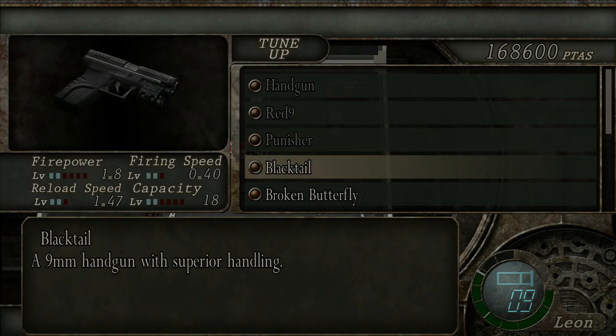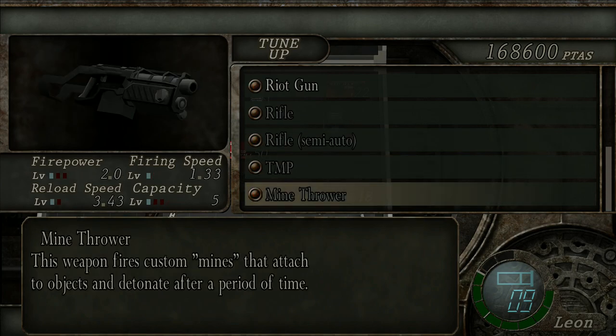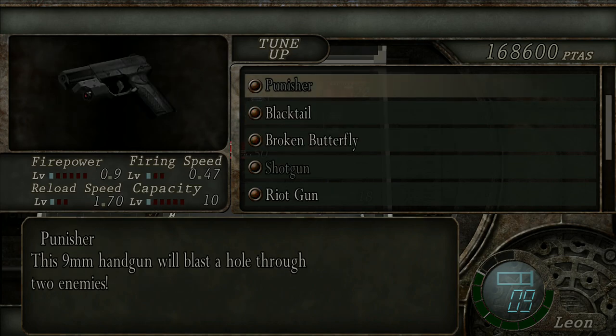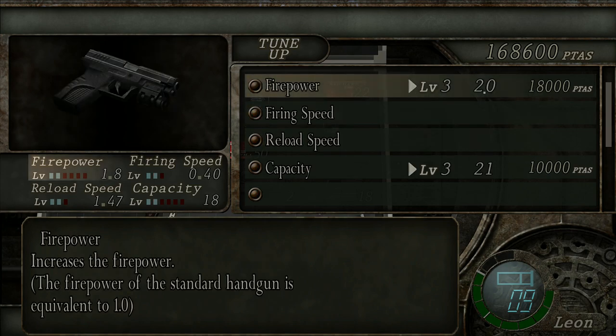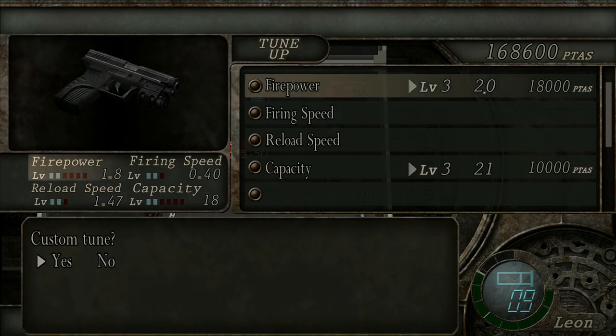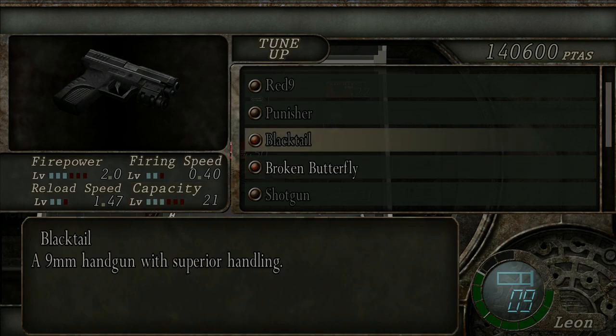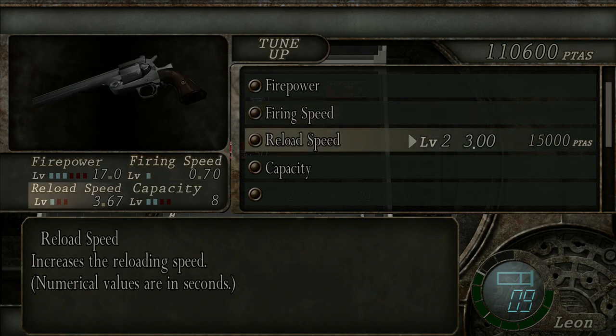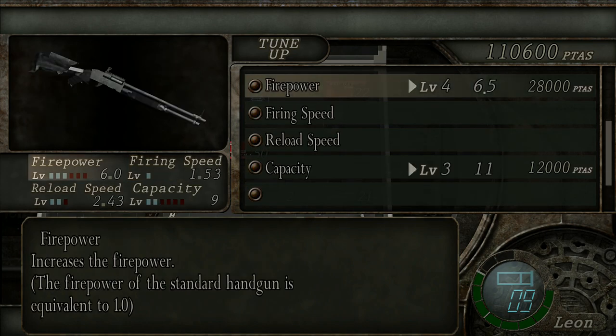I'm still getting tempted by the mine thrower. Can we upgrade the mine thrower? Oh god, we can! I wasn't expecting that. I'm noticing we haven't been rewarded with any mine thrower ammo yet at all - that makes me worry that if I buy it we won't get anything. We did get some TMP ammo before we ever bought the TMP though. We can upgrade the firepower of the pistol - definitely something I want to do.